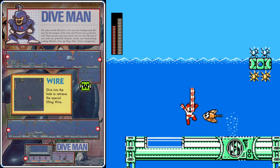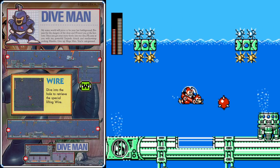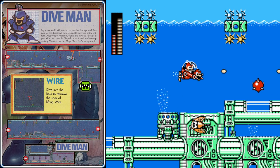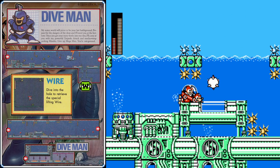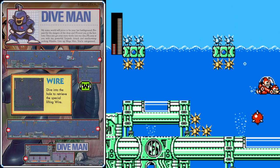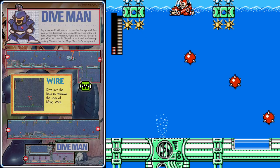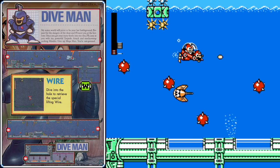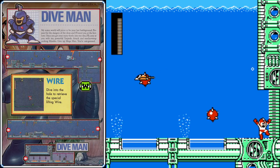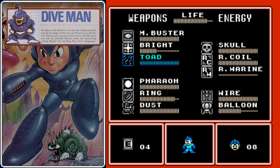Over here, use the Rush Marine again. Stay low to get underneath those spikes, and whenever you get close to those exploding mines, you'll trigger them — just back off a little bit and they'll explode harmlessly and you can move forward. Head over to the right, watch out for the mines, and robo-marine around them. Drop down into the gate — it'll be time to face off with Dive Man.